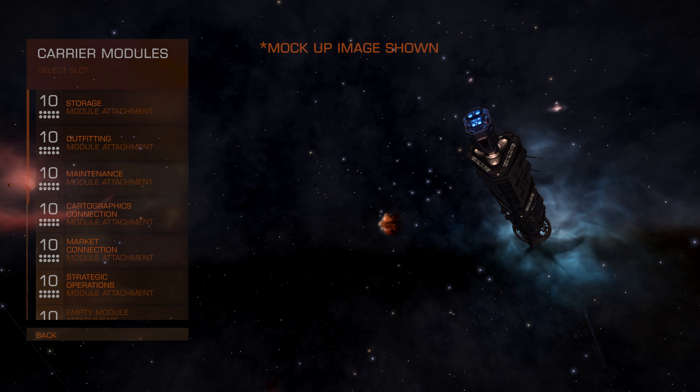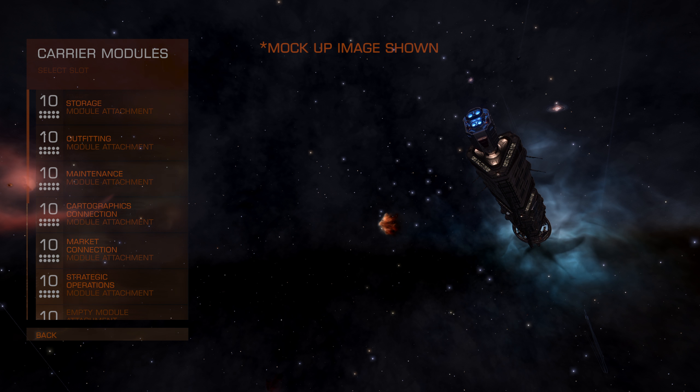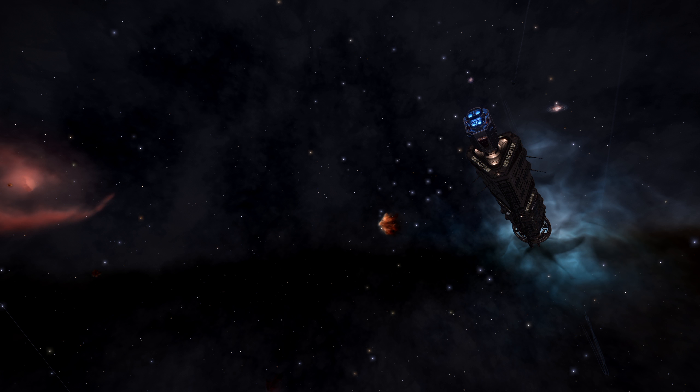For outfitting, there would be a set of attachable modules in the same way as you would think about a space station, so they would be visible on the outside of the carrier and further emphasize the building-your-own-home philosophy — building a unique carrier, not just some cookie cutter carrier that everybody gets. These modules provide utilities and conveniences, allowing a squadron to tailor their carrier to their particular activity, whether it's combat, trade, exploration, whatever.